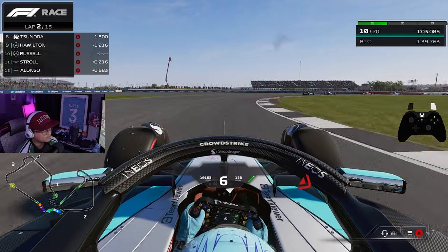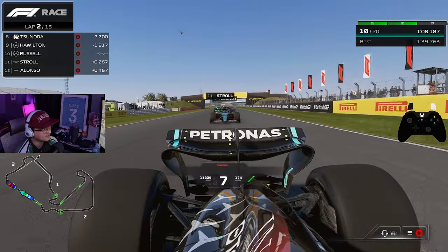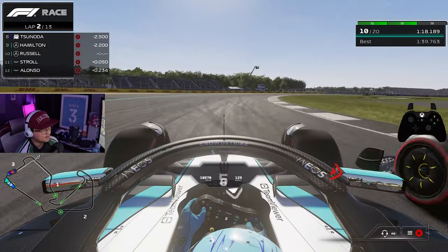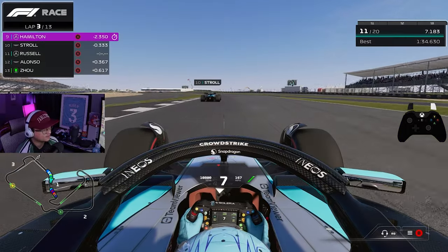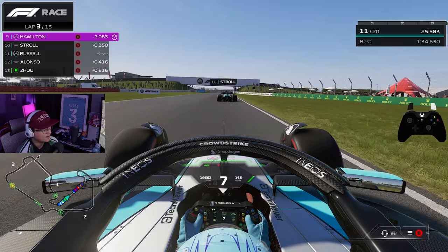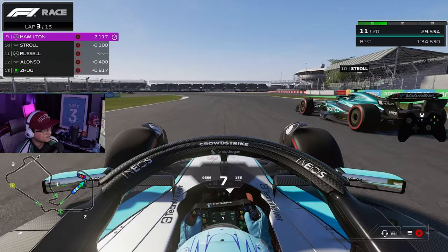Oh my god, I feel so slow just trying to go down this straight. Even Stroll behind me, getting some draft, is slow. But this is kind of sick though — zero ERS. We got DRS, we might not have ERS but we do have DRS. Come on Lance, give us a pull — we've got no overtake, no nothing.